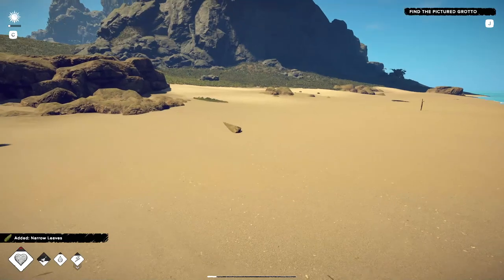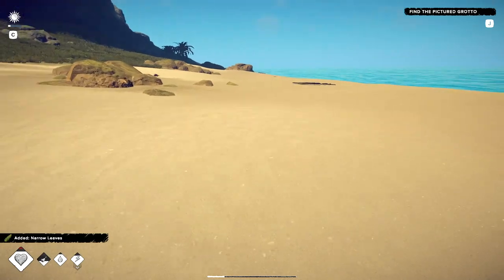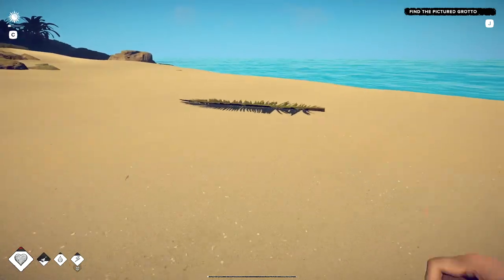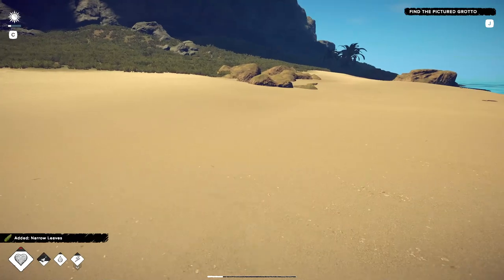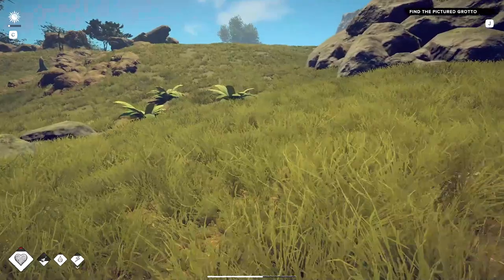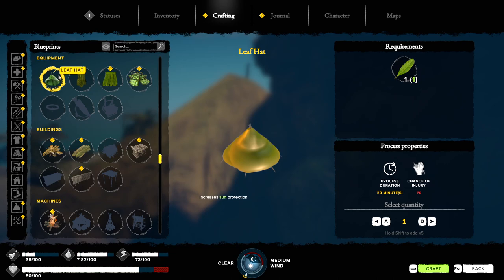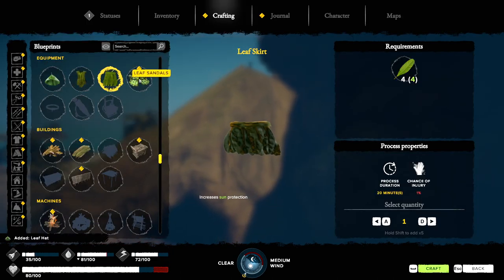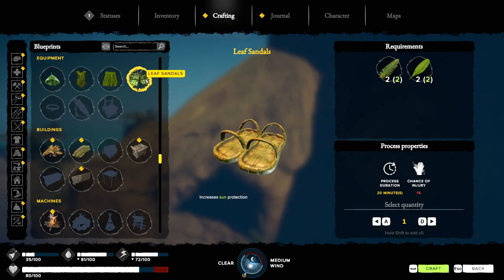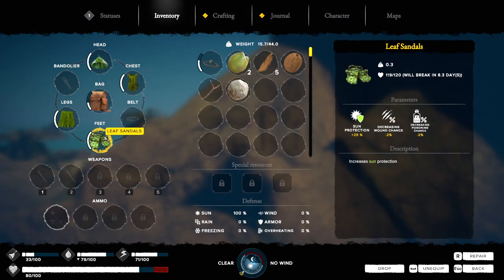That's enough for the first couple of days, but you want something better and that's clothing. The easiest to make is leaf clothing. Grab yourself seven narrow and seven wide leaves. You should have enough narrow leaves from just scavenging the beach, but if you need more you can harvest palm trees. For wide leaves you can harvest the ferns near to the grotto. A full set of four pieces of leaf clothing should give you 100% sun protection. Even three pieces should be enough to allow you to move about without worrying about sunburn. Later on you'll find clothing that protects against other conditions, but protection against wind and rain isn't as critical as protection against sunburn.